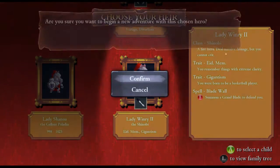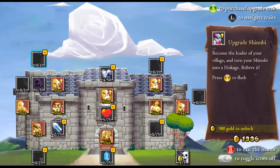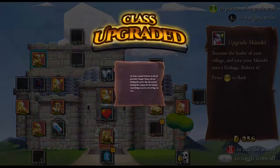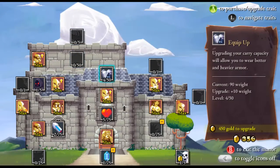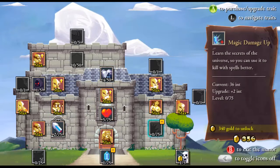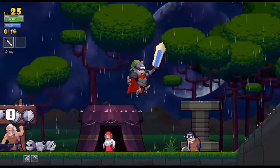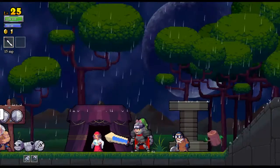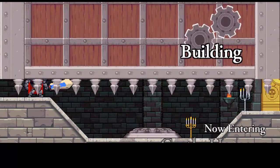We're gonna play the Shinobi. We'll do Etic Memory and Giganticism — I normally don't like playing characters with Giganticism, but we'll get over it. And we have enough to upgrade the Shinobi into Hokage, which I'm pretty sure I'm saying wrong. Almost enough for armor up. We'll grab a little more magic damage up — why not? We have the blade wall, and that's the Hokage ability. It shoots you forward and you leave a log behind where you were — it's pretty cool.